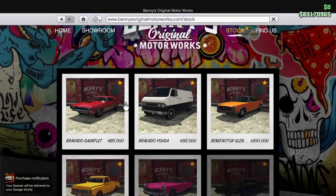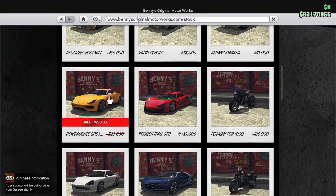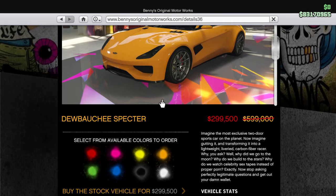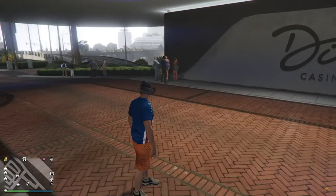Is there a description on it? 'Imagine the most exclusive two-door sports car on the planet. Now imagine gutting it, transforming it into a lightweight carbon fiber race car. Why, you ask? Why do we go to the moon? Why do we build to the stars? Why do we watch celebrity sex tapes instead of proper porn? Exactly. Now stop asking perfectly legitimate questions and get out your damn wallet.' Alright. There's your whys and wherefores.